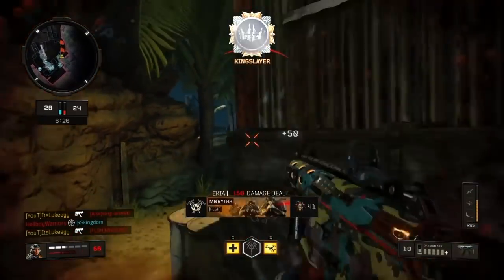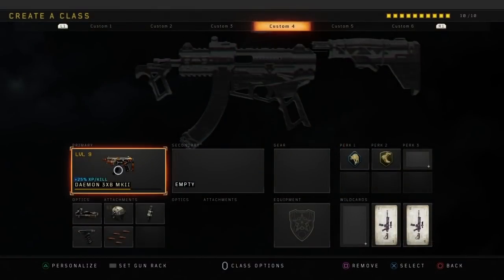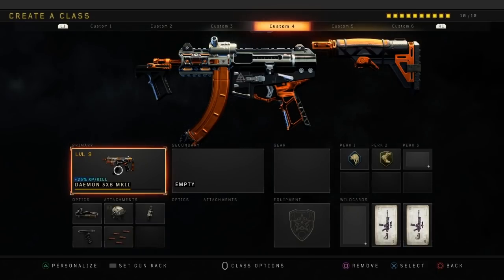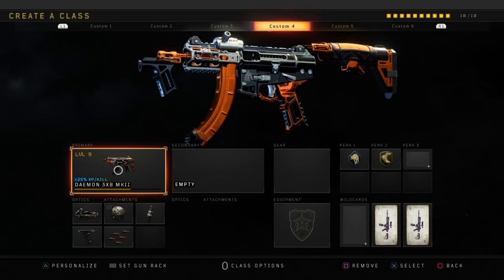Unfortunately, like I said before, the only way to get it at the moment is through reserve crates, or if you already got it from the Black Market tiers. Anyway, as you can see, this is the class I use on screen. I like to use ELO Sight, High Calibre 1, Fast Mags, Steady Grip and Rapid Fire.